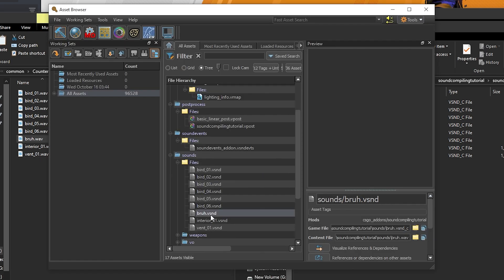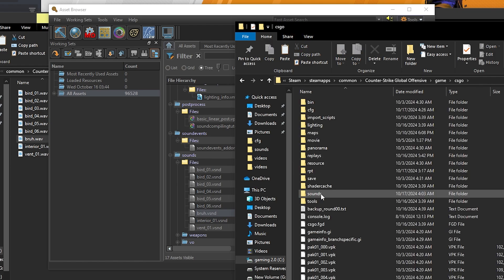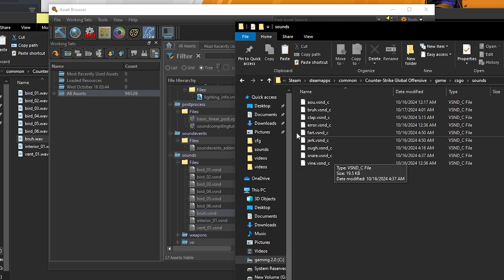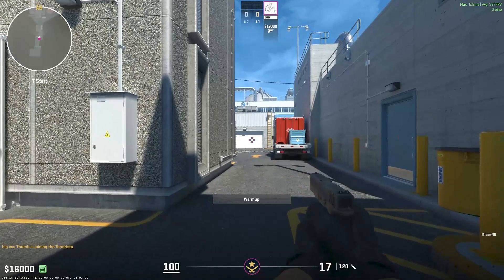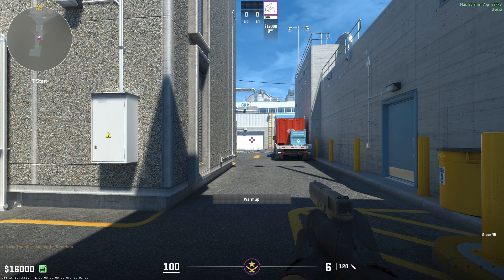Once you have your WAV file, drop it into the content/csgo/addons sounds folder and go back into your workshop tools. You'll see a compiled '.bsnd' file has appeared, which means it's been compiled. Copy that compiled file and go to game/csgo/sounds — this folder won't exist for you so make sure to create it. Now in your config, instead of cat1 playing a game sound, you can use 'play sounds/bra.bsnd' — you don't need to add the '_c' part, just '.bsnd' is fine. Execute the tutorial config and you'll hear your custom sound.